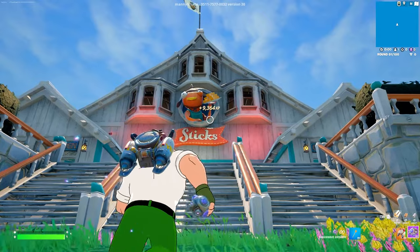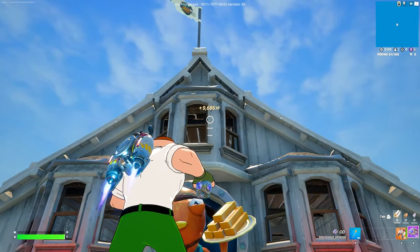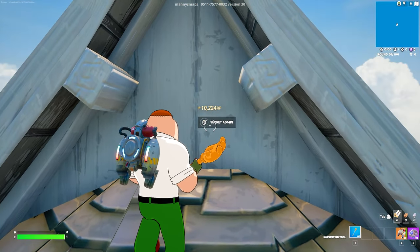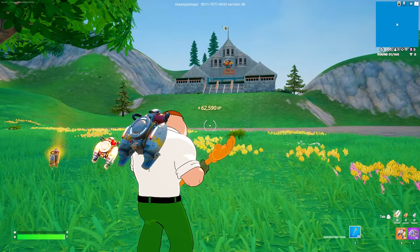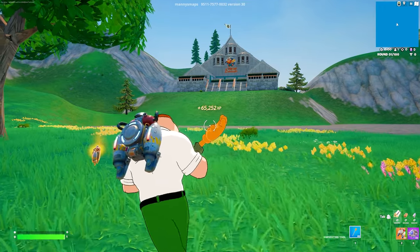Once we arrive, you guys can see that there is the fish sticks sign. We just want to go ahead and jetpack above it until we land on this little roof — not the main roof, but this one just here where a secret button will be on the wall. As we grab this, we'll now be teleported back to the start of the map, and as you guys can see on screen, we have immediately earned over 60,000 XP, and that's still going up very, very fast.